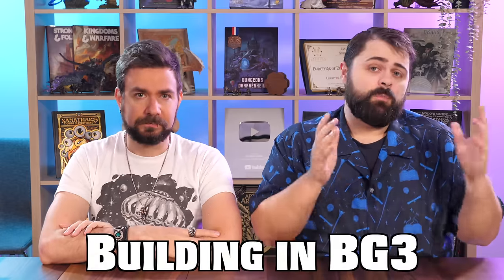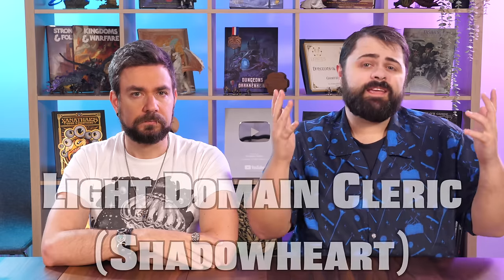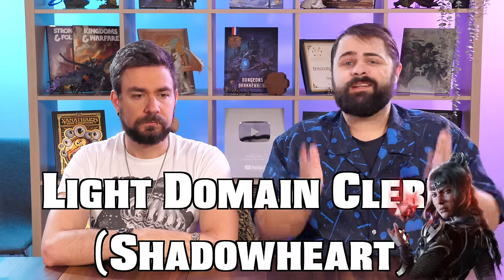These builds are going to work for your main character or your companions, and we're going to suggest which companions they work particularly well for. We're also going to go over three to four magic items that you can find early in Act 1 that are really powerful for each particular build. Note for those still in Act 1: when we talk about the magic items, we will say where they are located, so we'll have spoiler warnings on screen.